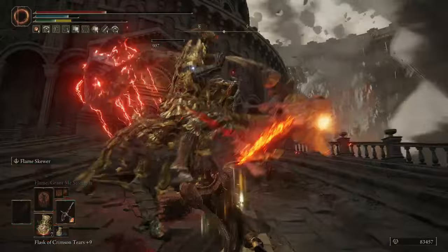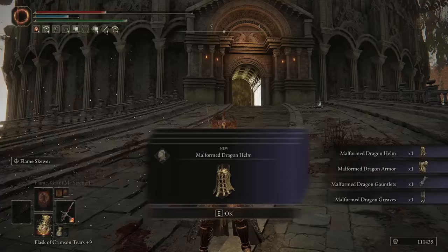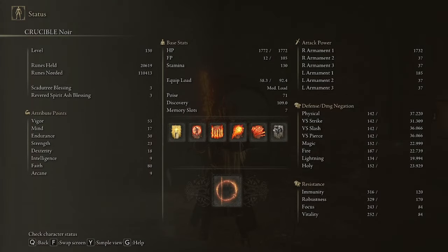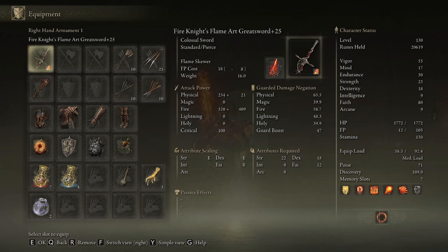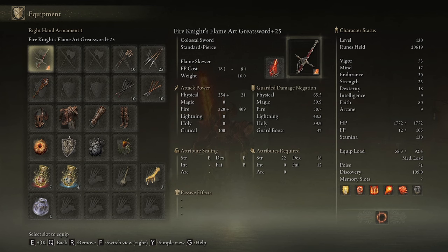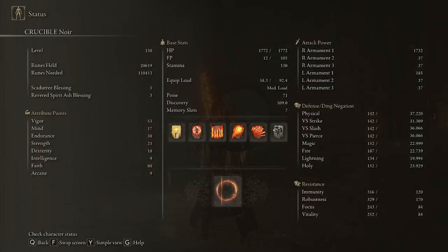Just to quickly cover the full details of the build I'm currently using for this weapon — I'm level 130 at the moment with 48 Vigor, 17 Mind, 25 Endurance, 18 Strength, 13 Dexterity, 9 Intelligence, 70 Faith, and 9 Arcane. 70 Faith to hit the soft cap of 80 with the Faith-knot Cracked Tear. 18 Strength and 13 Dex so I can meet the requirements to wield the weapon using the Radagon's Soreseal. 25 Endurance so I can wear good armor and have enough stamina to do a good number of attacks before running out. 48 Vigor because I'm still working on getting it to 60, and 17 Mind to cast the Ash of War a couple of times without needing a swig of Flask.